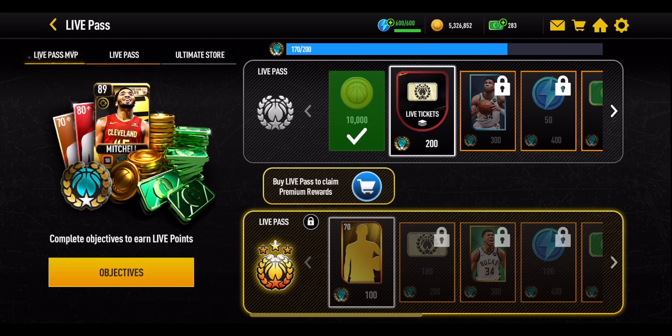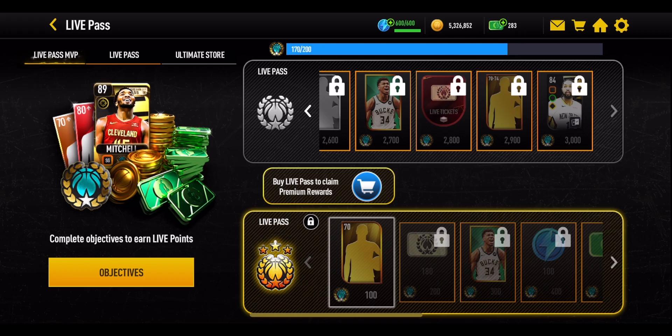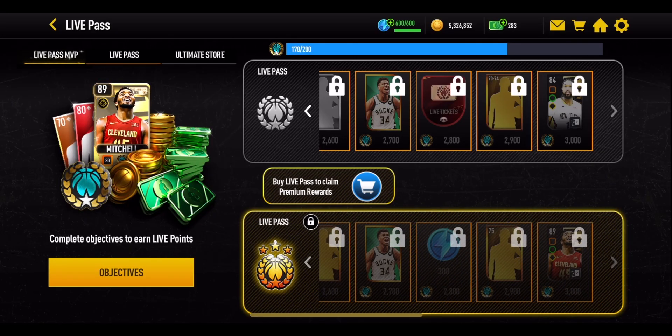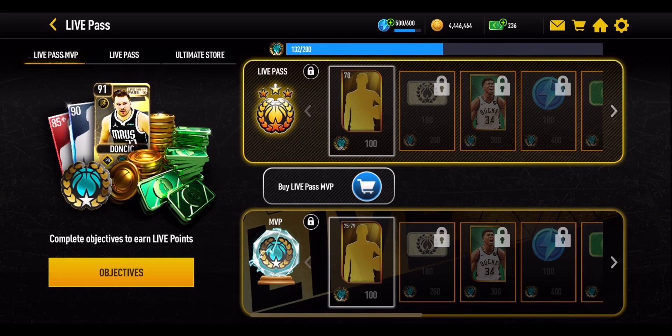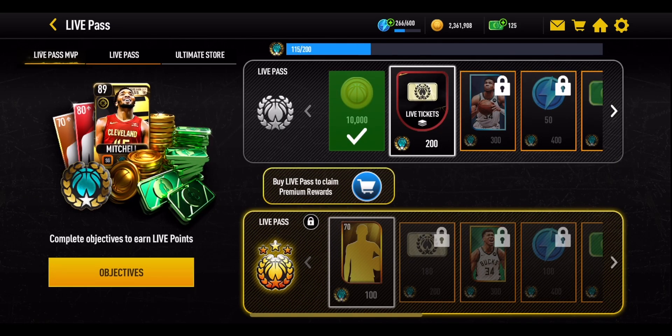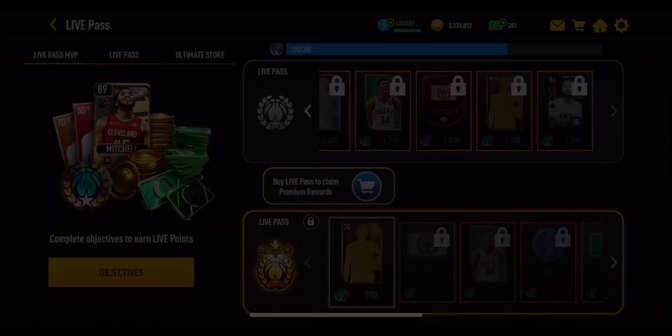You have a whole month to get yourself all the way through to 3,000 points, because all three Live Passes — standard, premium, and MVP — end at 3,000 points. That's all you need to get any of the masters. If you buy both the premium and MVP passes and reach 3,000 points, you'll get Doncic, Donovan Mitchell, and the 84 overall Brandon Ingram from the standard pass.